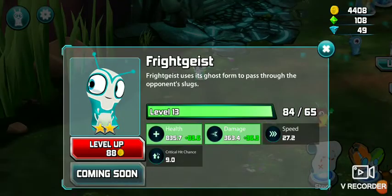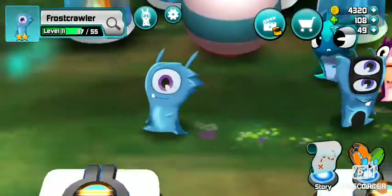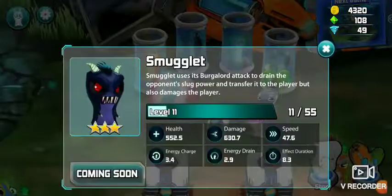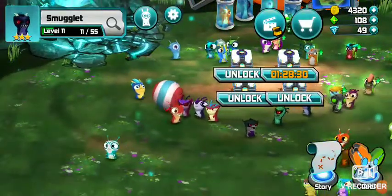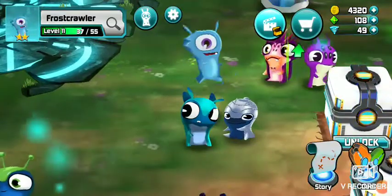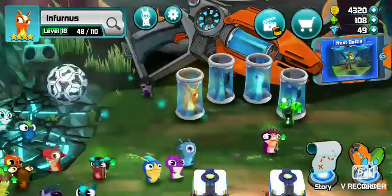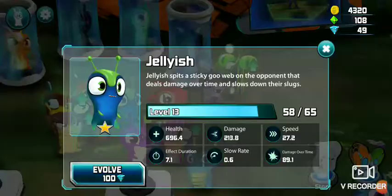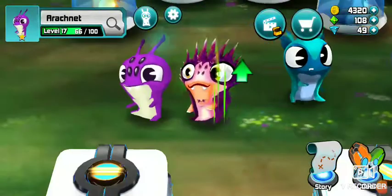Fright Geist I used to use all the time — it just turns invisible and goes through all the slugs, so it's not really a good defensive slug. Cross Crawl is a really good defensive slug but very low damage — level 11 does 238 damage, which is terrible, while level 11 Smugglet does 630.7. Frost Crawler basically makes an ice shield that only a Megamorph can go through. Doom Spiker is a ghoul Speed Stinger. Jellish deals splash damage, slows down slugs and deals damage. Arachnet slows down slugs.